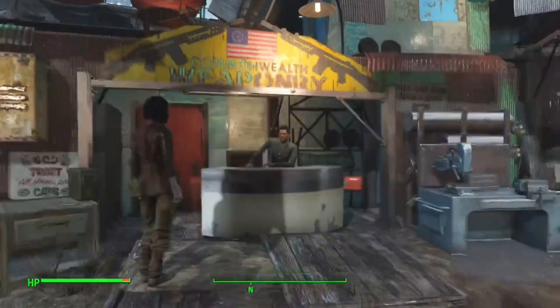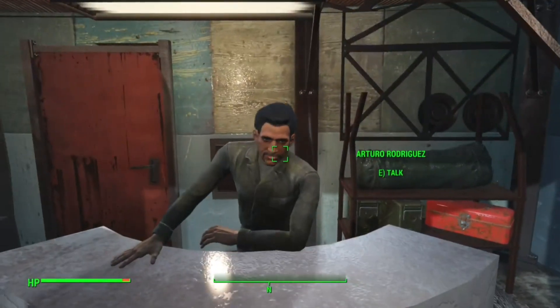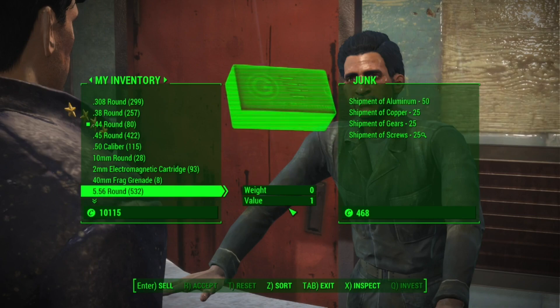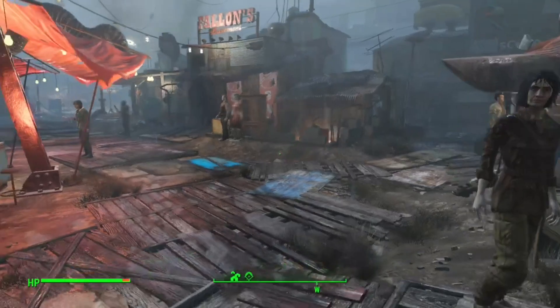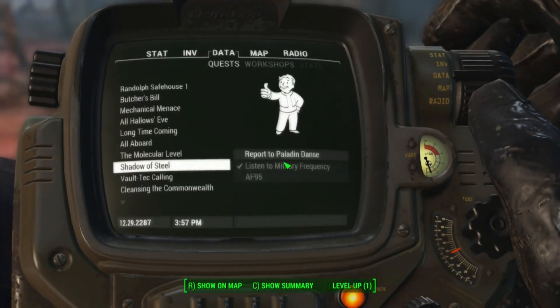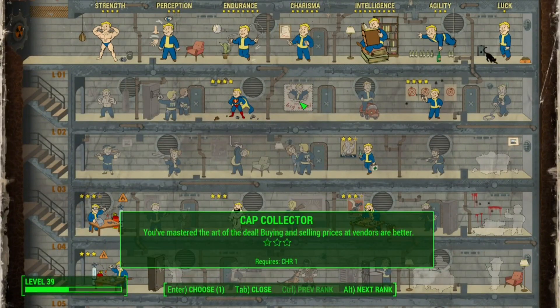You can also buy aluminum from Arturo in the Diamond City Marketplace. Just go up to him and barter, and in the junk section you can find a shipment of aluminum that gives you 50 aluminum, but it costs about 1,700 caps — so it's pretty expensive. You can mitigate this by opening up the perk tree in your Pip-Boy and getting the Cap Collector perk to decrease the cost of items you buy from traders.